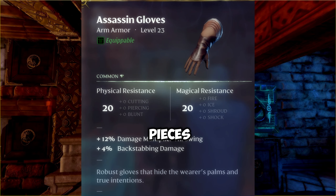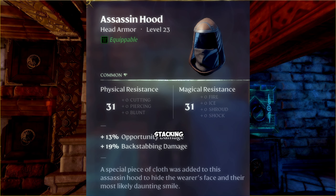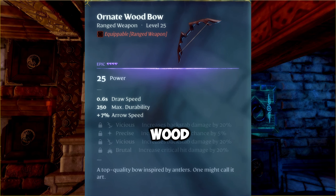Assassin's set pieces. Their main feature is backstab damage, but stacking backstab enchantments does not raise backstab damage. Similarly, the Ornate Woodbump — most of its enchantments are useless, and it's pumped into backstab damage.